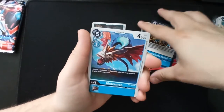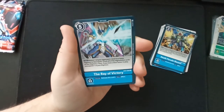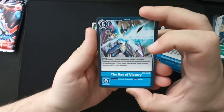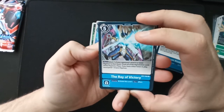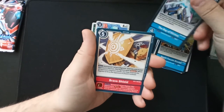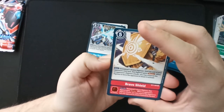'The Ray of Victory' — could have just called it Victory Ray, but okay. Security: activate this card's main effect. Main: return one of your opponent's level five or lower Digimon to their hand, trash all of its digivolution cards; then if you have a blue tamer in battle, unsuspend one of your Digimon. Oh, that's cool. I see something — first rare is a 'Brave Shield.'